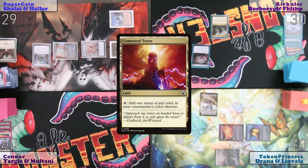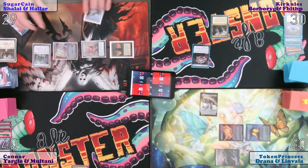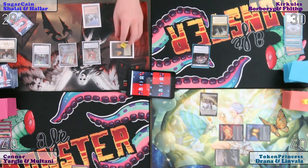Command Tower — popped it in, into nothing, passed. I will untap, upkeep. Odds all year. Nope. I will take the damage.